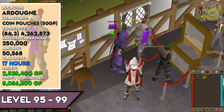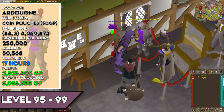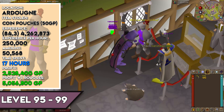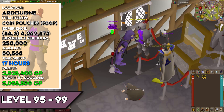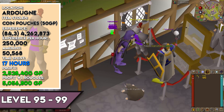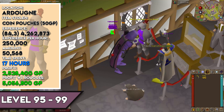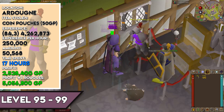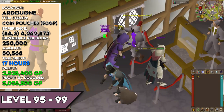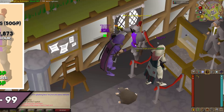On the home stretch, from level 95 to 99, if you have the Ardougne medium diaries done you will no longer fail pickpockets. You need 4,262,873 XP and 50,568 successful pickpockets. XP per hour reaches 250,000 — rivalling Pyramid Plunder and Blackjacking the men-of-fight thugs. This takes around 17 hours. Profit is 2,528,400 GP without the Rogue's outfit and 5,056,800 GP with it.